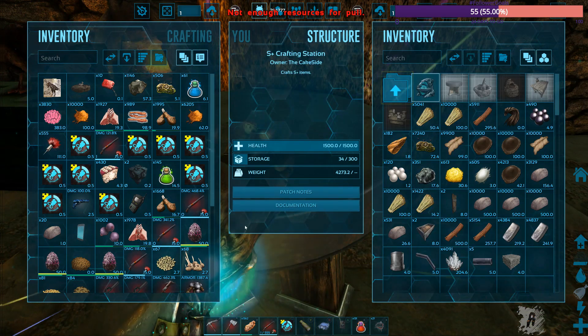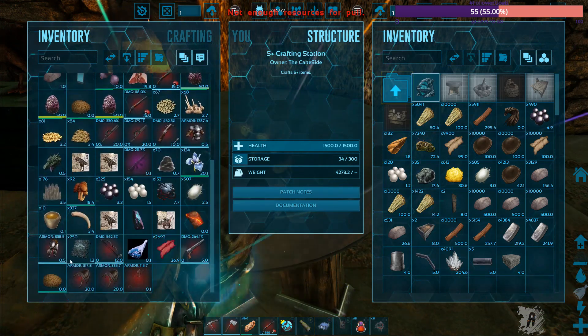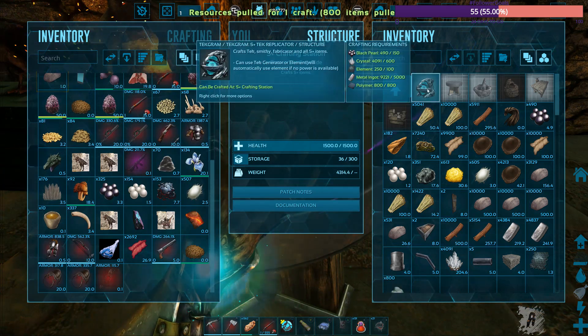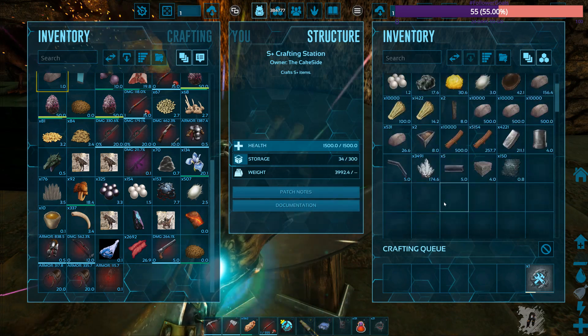Hmm. Wait — the element, the elements in my inventory. Okay. So we'll be able to craft that.